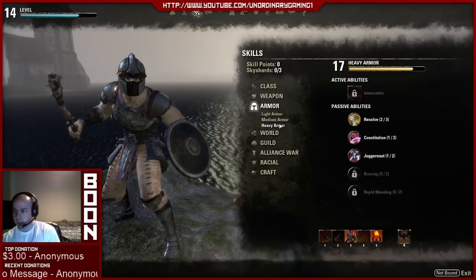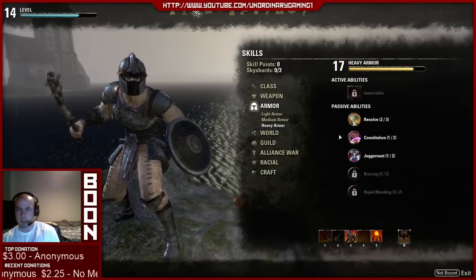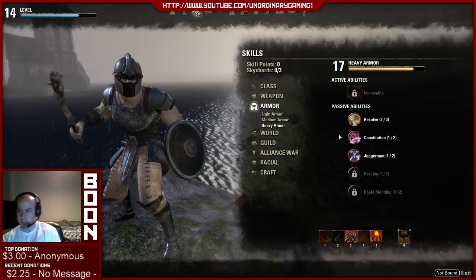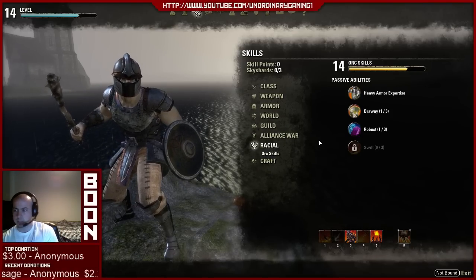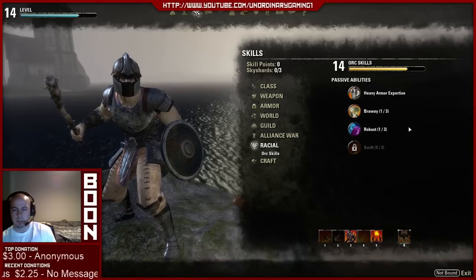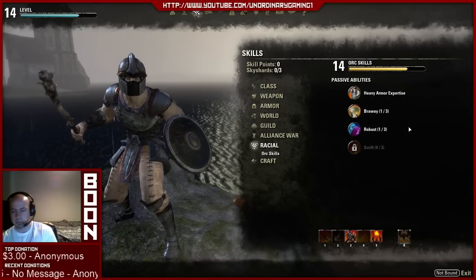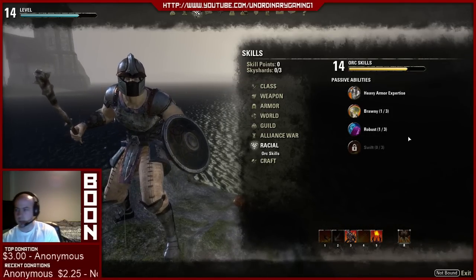For the armor passives under heavy armor, Resolve and Constitution are going to work really well for tanking — those are your tanking passives. I use the Orc for the simple fact that the Orc passives — Brawny and Robust — couple really well with the heavy armor passives, along with Uppercut as well, so you become a stronger tank compared to other races.